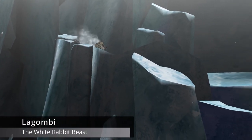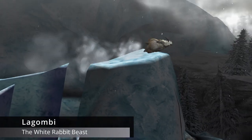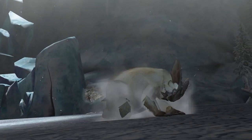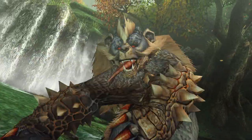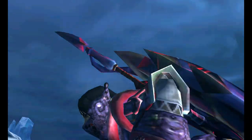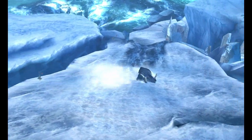Lugumby is a fanged beast introduced in Monster Hunter Portable 3rd. He resembles a rabbit with two large ears, usually stands upright, and has a body structure similar to Azoras. He can be found living in arctic regions and is usually encountered early in the games he appears in.